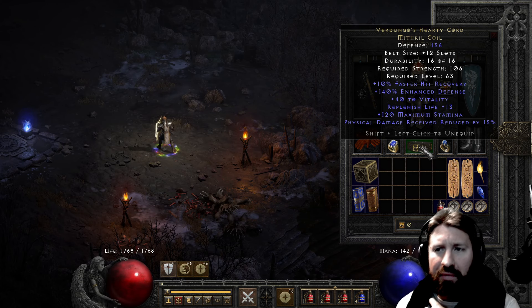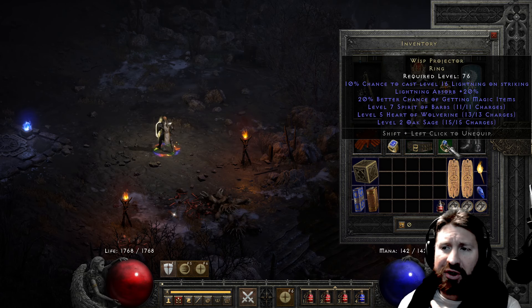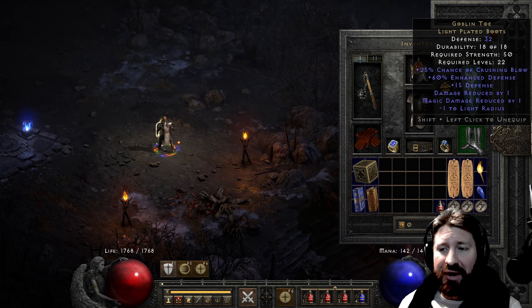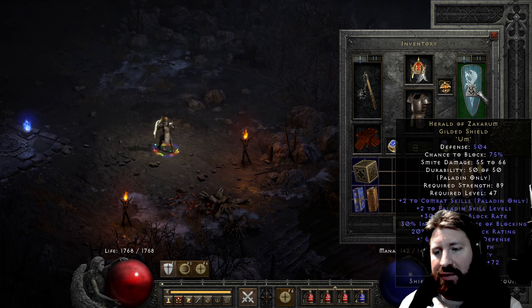Dungo's Hearty Cord - Mithril Coil belt - 10% faster hit recovery, which is very important against Ubers, 40 Vitality, nice replenish life. But primarily the reason for this belt is physical damage received reduced by 15%. Wisp Projector - very expensive and rare ring - and really the only benefit I get from it fighting the Ubers is the Lightning Absorb plus 20%. Goblin Toe - I could have gone with Gore Riders but went with Goblin Toe instead, though I'm gonna try Gore Riders next time. HOZ with an Um rune - you get 20 Strength, 20 Vitality, All Res plus 72 - a ridiculous amount of resist because I put an Um rune in there.